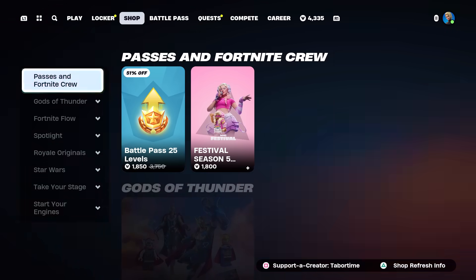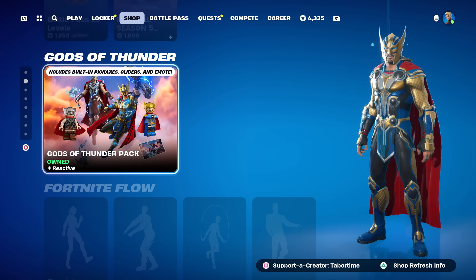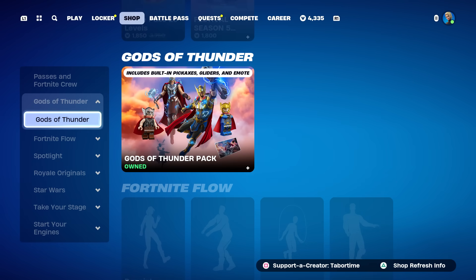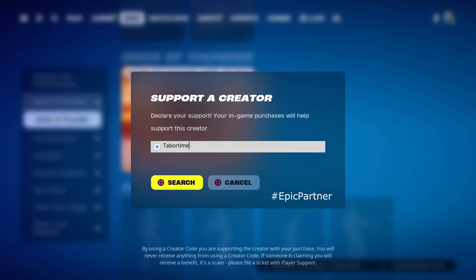A pretty decent item shop overall. The highlight in my opinion is that the Gods of Thunder Pack has returned. Let me know in the comments what you're thinking about Chapter 5 Season 4 so far. That's all there is to it — hopefully you guys enjoyed this video. A like is always appreciated, and don't forget to use my Support-A-Creator code which is Tabertone.